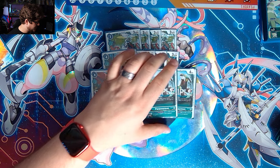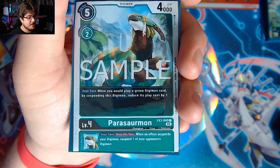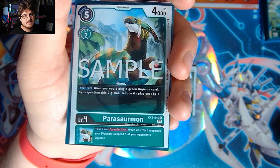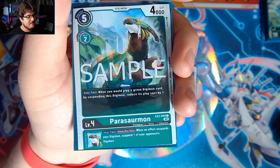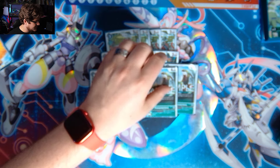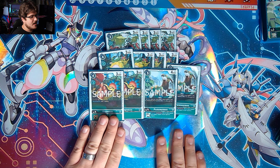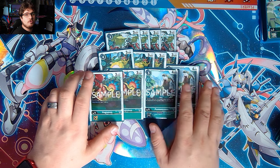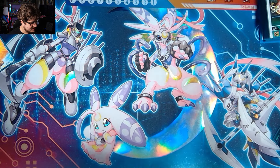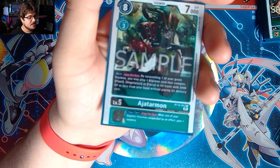Last in the champions we play Parasaurmon. This card is really good because when you would play a green digimon card by suspending this digimon, reduce the play cost by one — fueling our effects and keeping our momentum going. Then, when an effect suspends your digimon, suspend one of your opponent's digimon, giving us another Pumamon-style effect. This is a very solid champion lineup, kind of reminiscent of old Digimon builds.